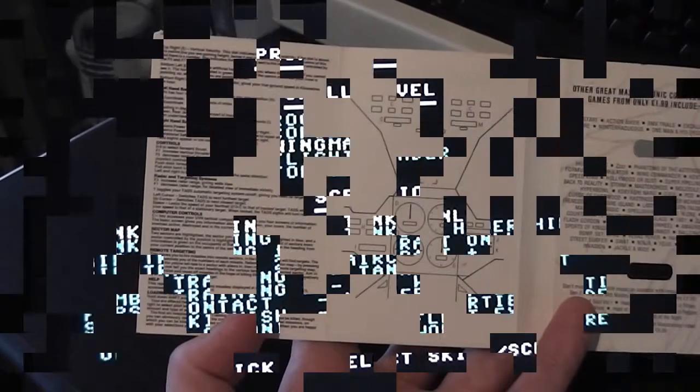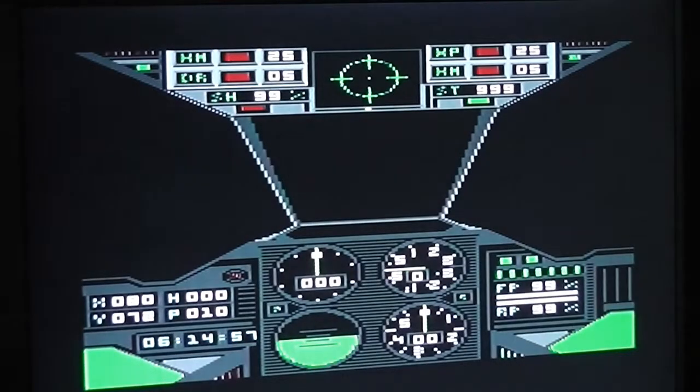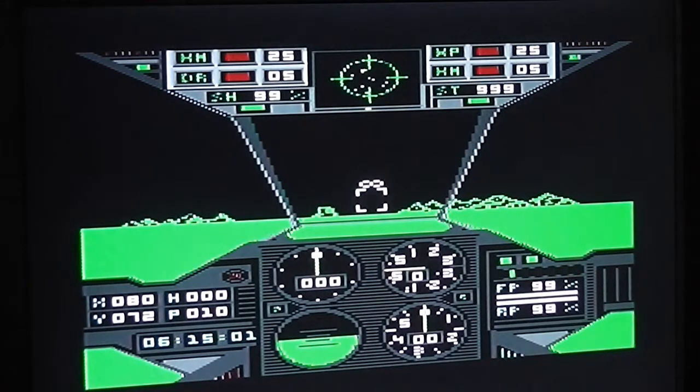The game loads and there's not really a title screen as such - it just goes straight to this options screen which has got various skill levels and scenarios to play. Push left and right to choose the skill level, so we'll go with co-pilot, and up and down to choose the scenario. The first six are training missions and then there are missions against the enemies, so we'll go with the 'First Contact' mission. Let's get the game started.